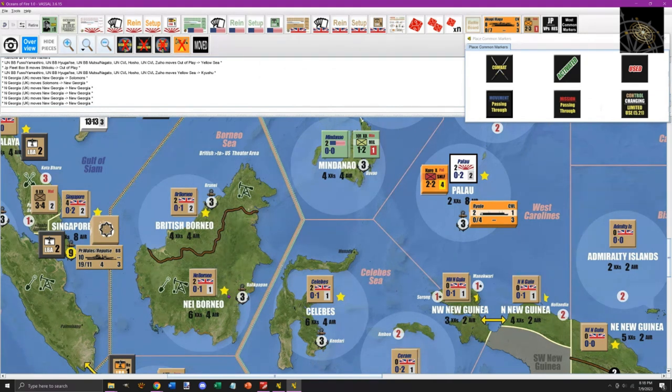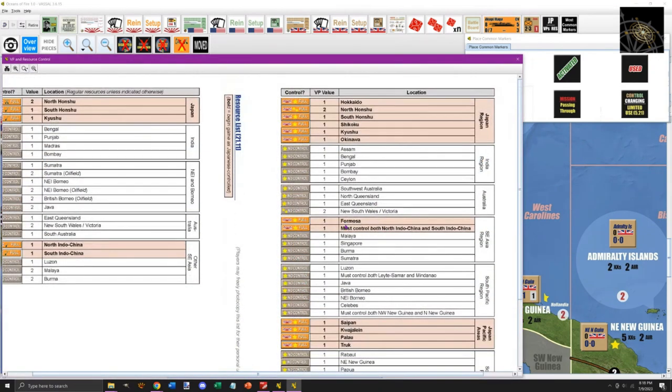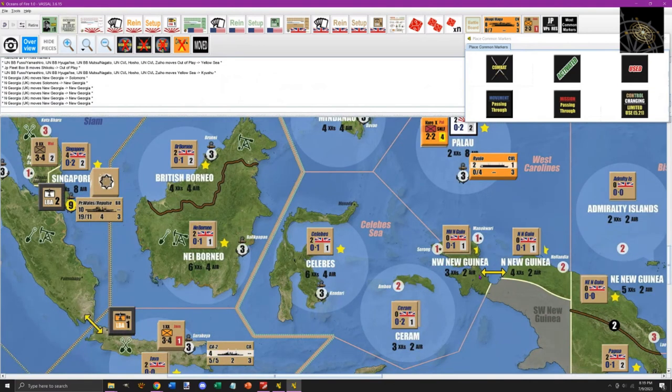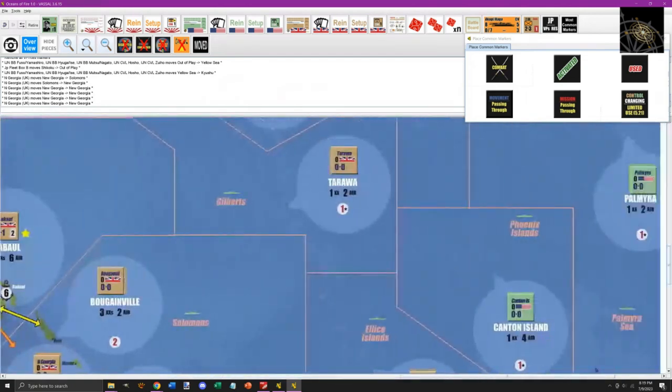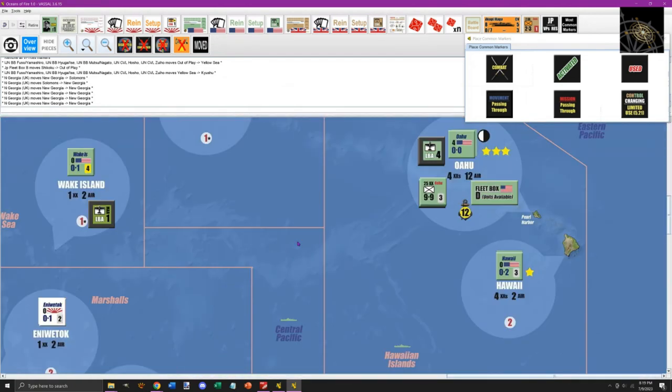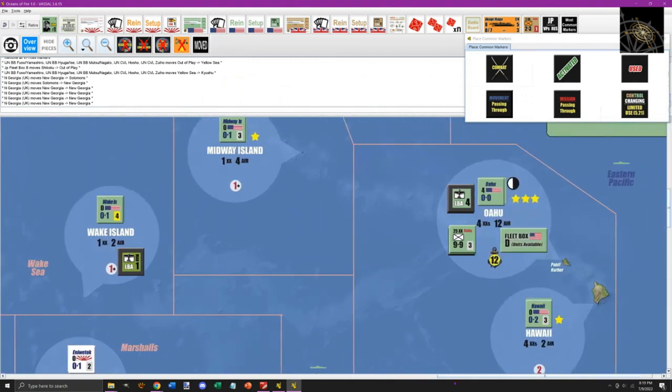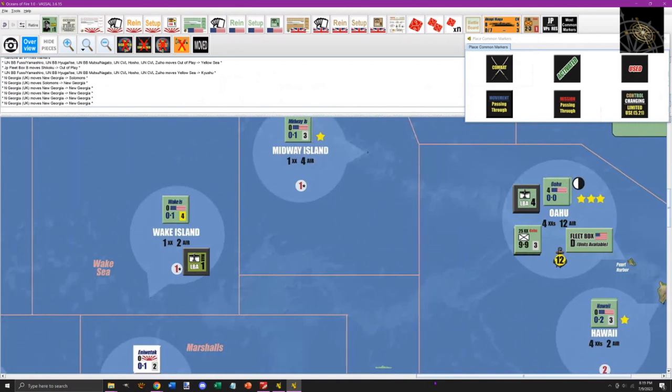Areas also show stars representing victory points. Japan must be conscientious of both resources (for command points) and stars (for victory). Some areas require controlling both parts for a full VP, represented by half-stars. Most VPs are worth one point, some areas worth up to three. Oahu, for example, is worth a lot but extremely difficult to take — it should be very difficult for Japan to invade and conquer Hawaii.